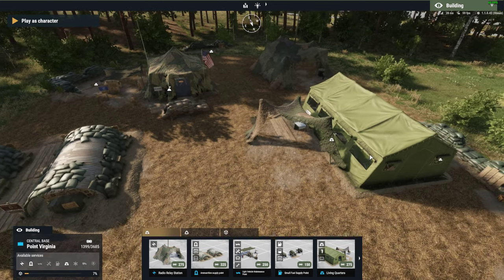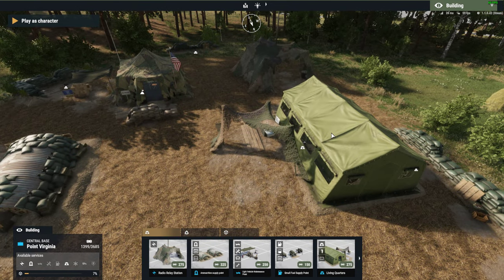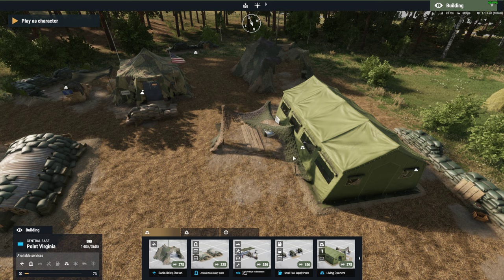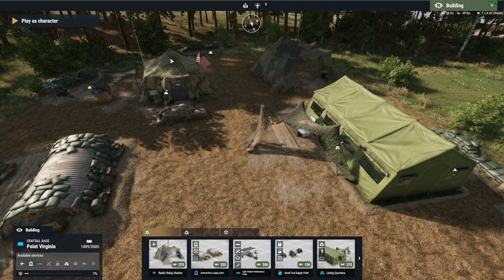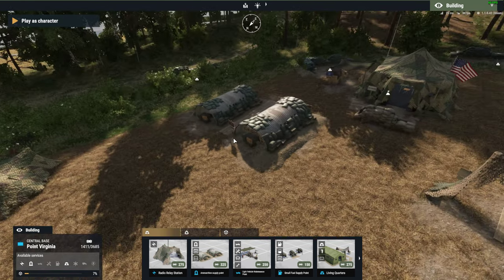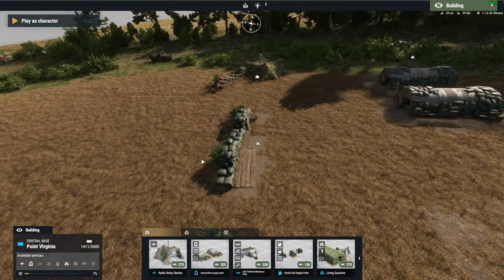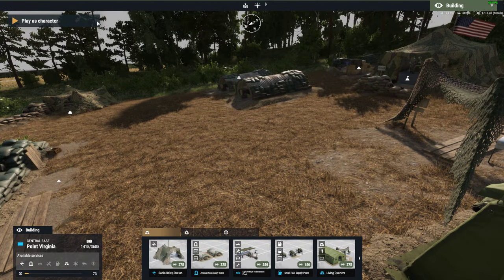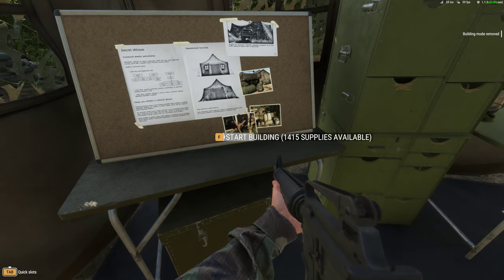Then you can spawn in living quarters by putting the blueprint down. That means you can call in friendly AI to defend the area with enough supplies, and it also means that when players spawn in at this area it will cost fewer supplies to do so. If a captured place runs out of supplies, people can't spawn there anymore. You can also build an armaments depot which allows players to go and change their loadouts.